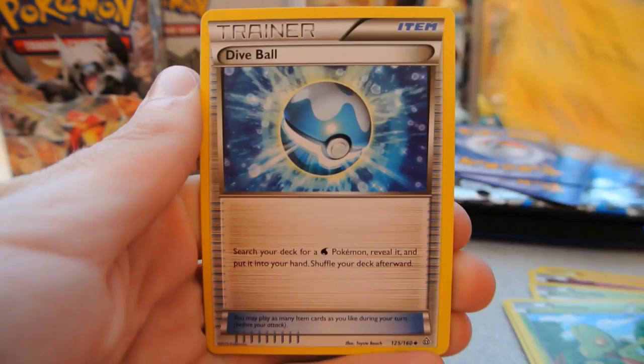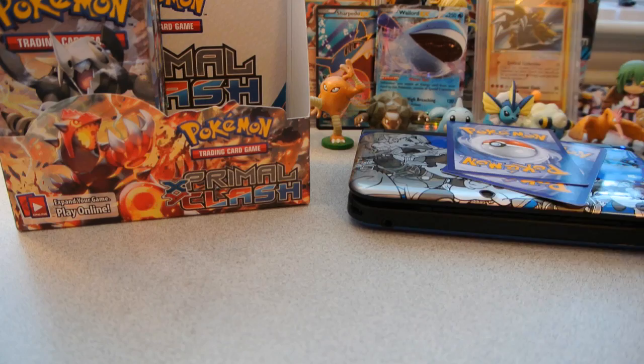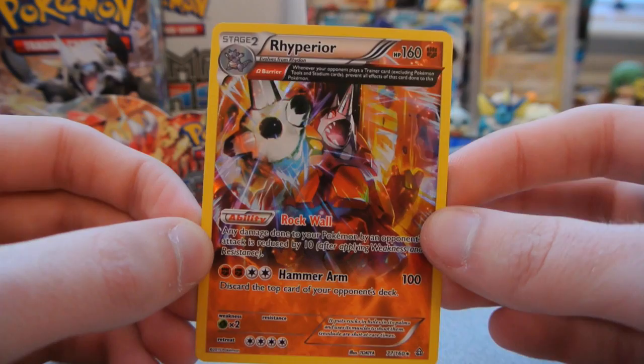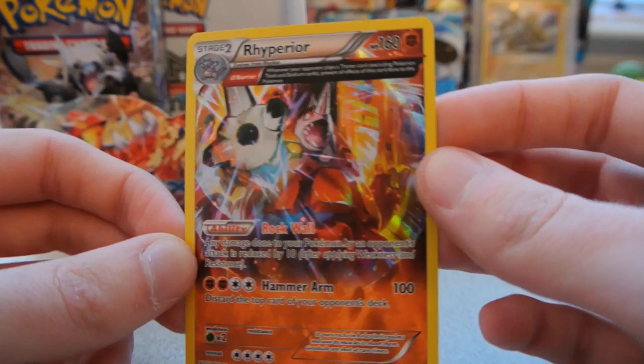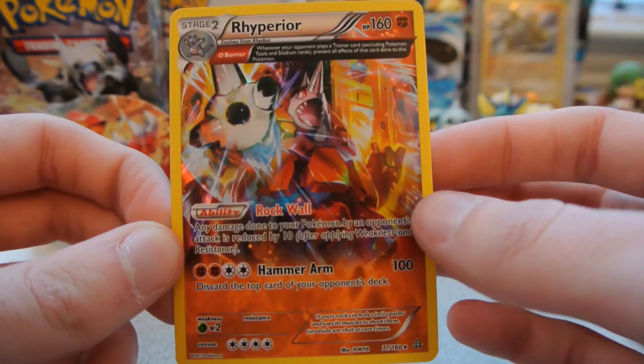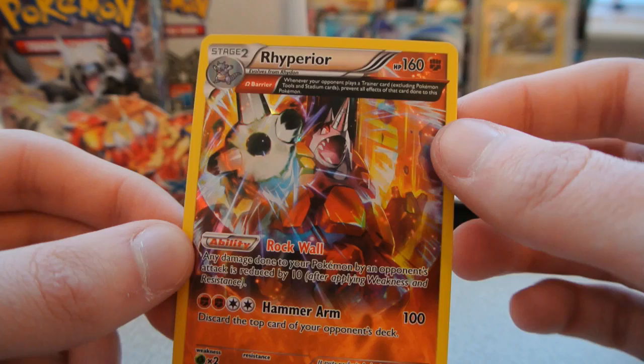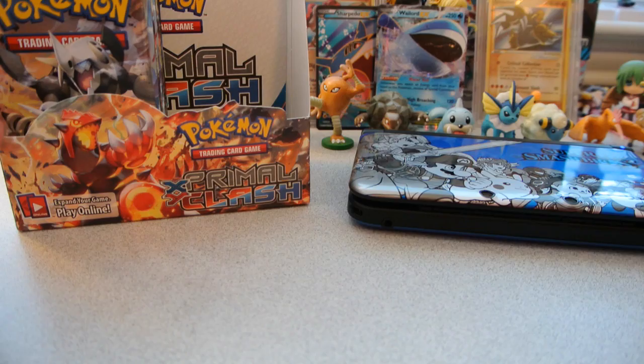Pack 17 — last right-side pack: Torchic, Marill, Surskit, Zigzagoon, Treecko, Electrike, Dive Ball, and Wonder Energy. The reverse is a Diggersby — a rare, slightly off-center but not bad. And the rare is a Rhyperior Holo — and it looks incredible! 160 HP, Rock Wall reduces damage by 10, Hammer Arm does 100 and discards the top card of your opponent's deck, and Omega Barrier means the Pokémon can't be affected by trainer cards.